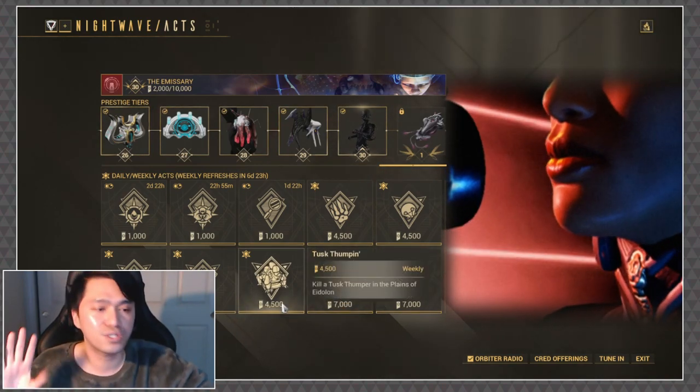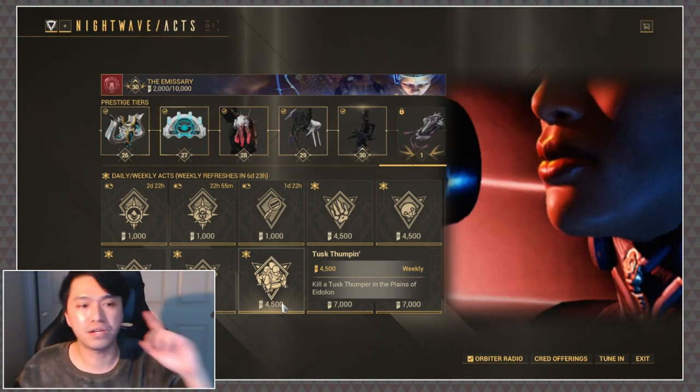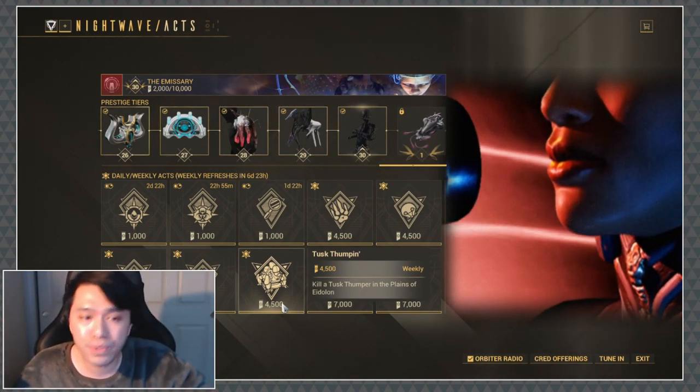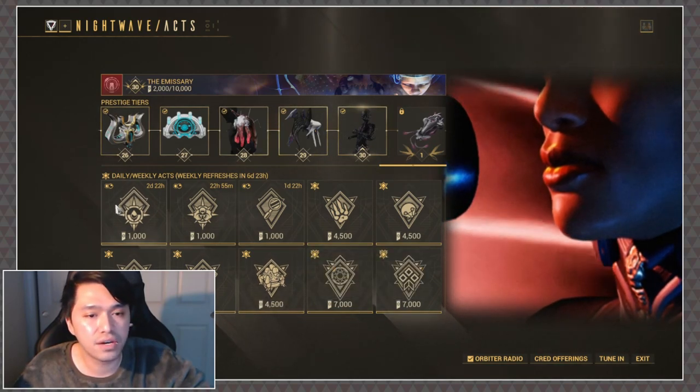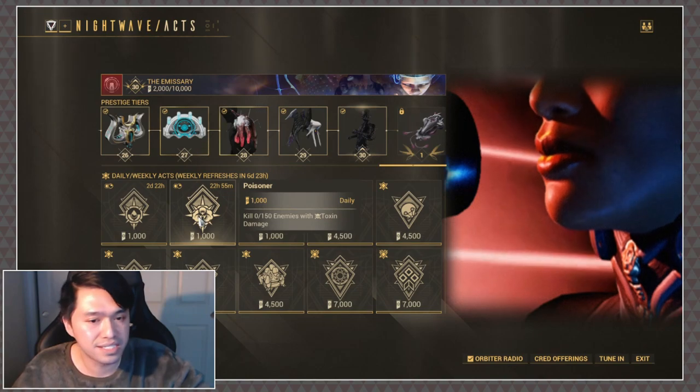Tusk Thumper is super easy — just blow out the knees, kill the little holes, and then it'll die. You also get some resources on top of that. And as I mentioned, when it comes to Meltdown and Poisoner, that's definitely an easy, peasy Saryn thing.